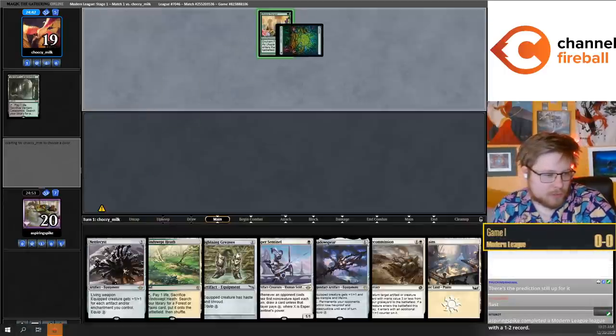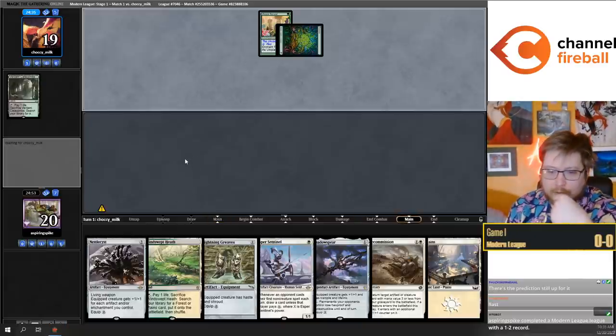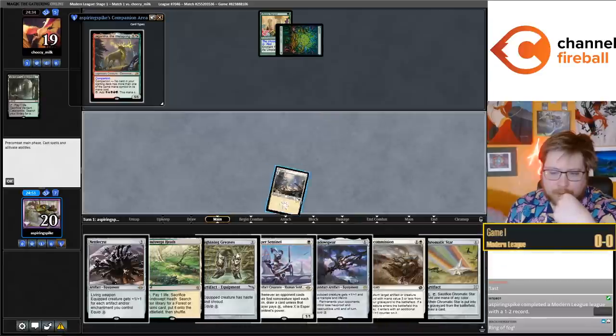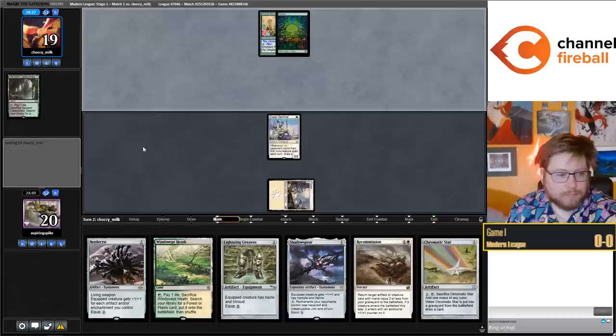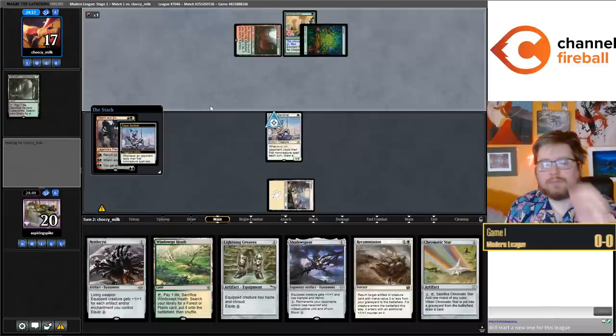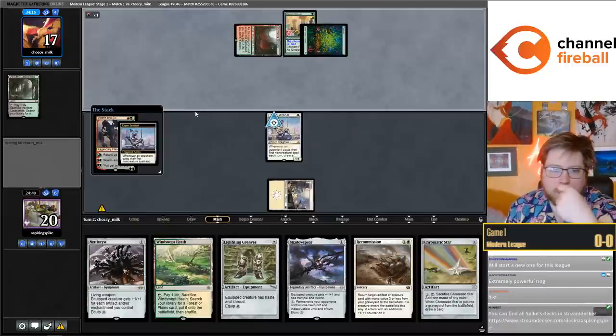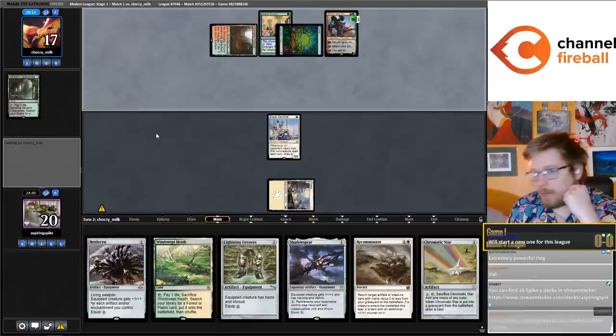There was a weak prediction from yesterday - I think it was three-two at the end, mean guy up against Ponza. I'll just play my basic plains and play a Sentinel. Written Six on the Sentinel is pretty good, but this is obviously a spot where Recommission shines.